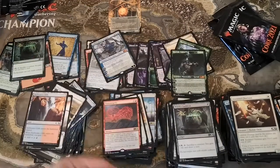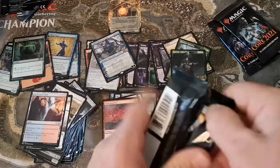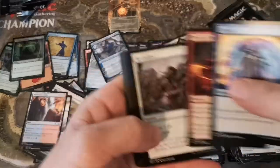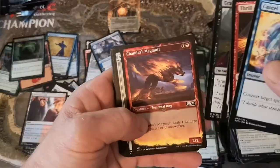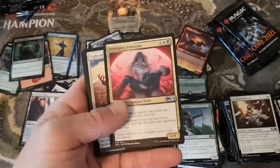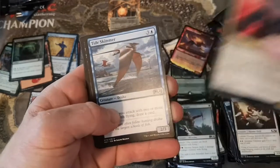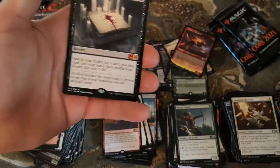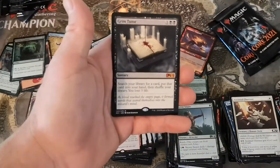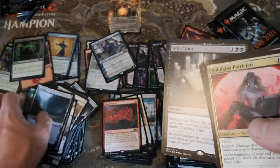So we have five mythics now - Chromatic Orrery, Teferi, Chandra, and the Grim Tutor sitting around $35. He's basically the only thing better. But wait - another showcase Mangara! Six mythics and a Grim Tutor right at the wire - oh my god, holy smokes! Back to back, that just happened!